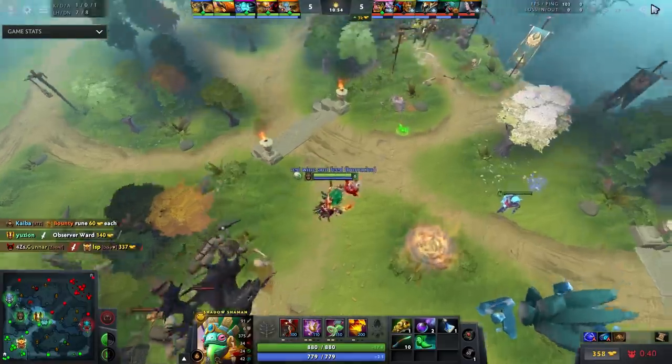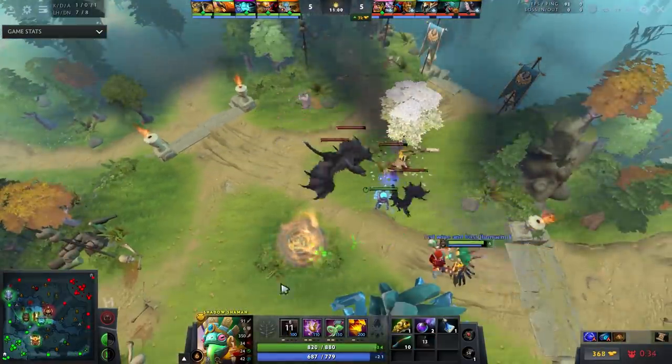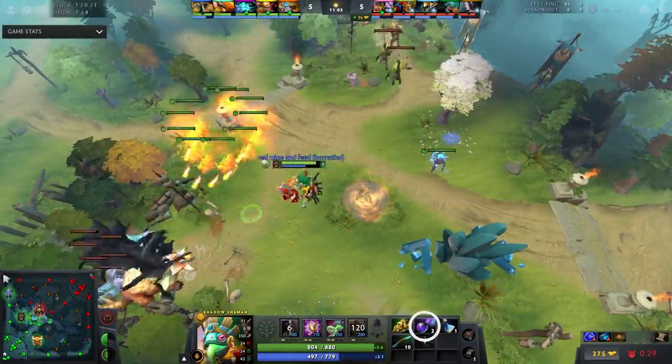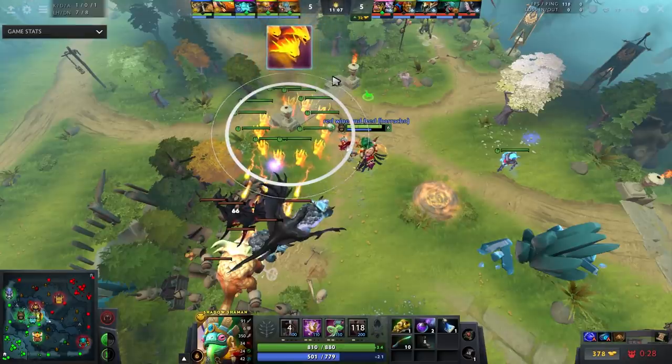Let's look at what Crit does with his first Serpent Wards, because this is one of your biggest timings. One of the biggest pet peeves when watching players on Lion and Shaman is their inability to use the level six timing. Notice how he also has both smokes — when playing Shaman you want to set up kills, and without smokes you'll have a very hard time doing that.